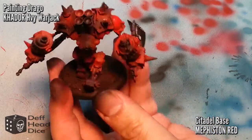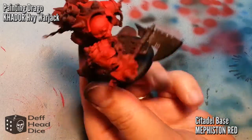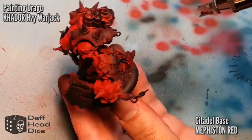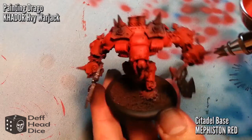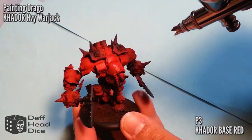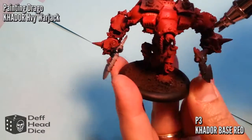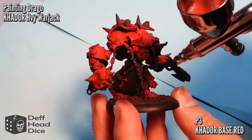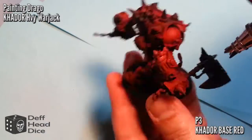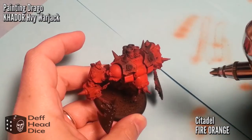Next up for my first level highlights I used Citadel Base Skorne Red. The colors I'm listing are just for reference — by all means use whatever you want, whether it's P3, Vallejo Game Color, or Reaper. You just want to start with a darker deep red and work your way up in the highlights. Here I'm getting everything except the really deep recesses. Using the top as the light source, for my second highlight I'm using P3 Skorne Red, hitting it at almost a downward angle so I don't spill over into the base coats. On camera this comes off as really bright red, but we'll bring that down with some washes afterwards.